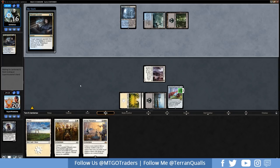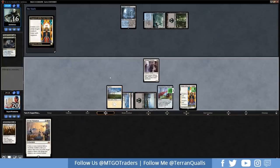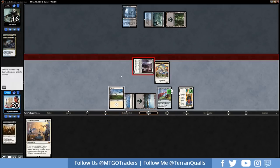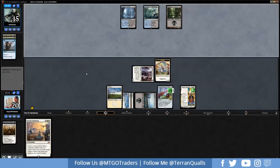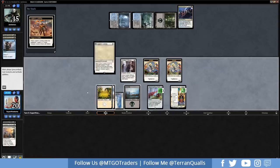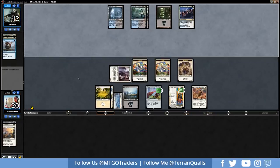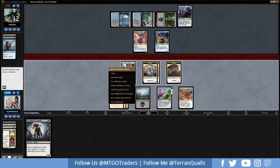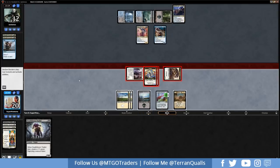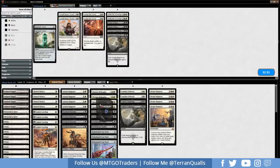Thought Erasure once again — this is definitely Dimir Control. I assume we're going to take the Conclave Tribunal. Yep, that's the take. Divine Visitation still needs five mana, so they think they'll be able to get rid of it before we get it out. History of Benalia top-decked. The downside of Thought Erasure is they can't get our top decks. Opt from the opponent. Three mana into Disinformation Campaign. We discard Divine Visitation. We go Legion's Landing, play that out, and get in for three, slowly pinging away. Dimir Spybug into a Sprite. Now we go for an all-out attack and flip that Legion's Landing. Thallid off the top — play it out, and now Ritual of Soot can't handle it.